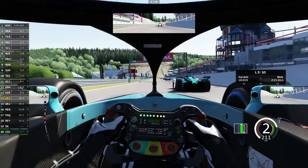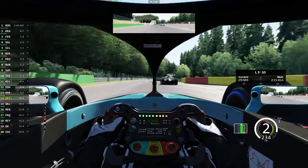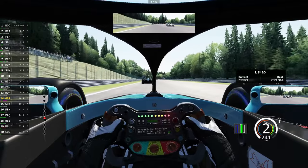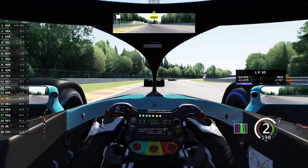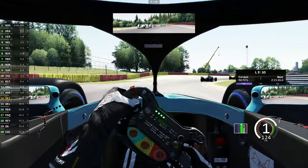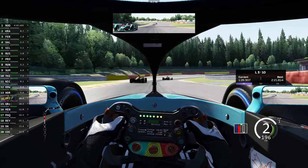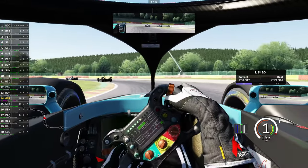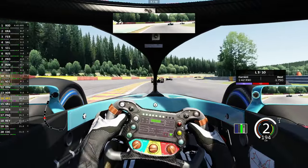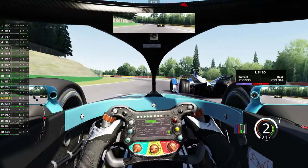Let's do a Mark Webber. That happened before Eau Rouge and Raidillon. Here comes Sebastian Vettel. I'm going to have to brake early here instead of sending one — I feel like that's safer. Too late on the brakes there — lost it a bit, got scared for a minute. I'm not sure how realistic this car is because I've never driven a Formula E car before today, but it's VRC, so I trust that this car is of good quality.